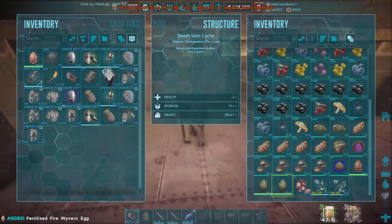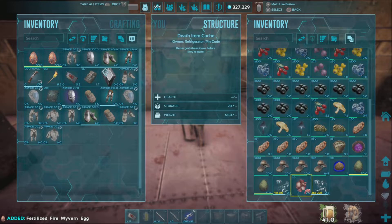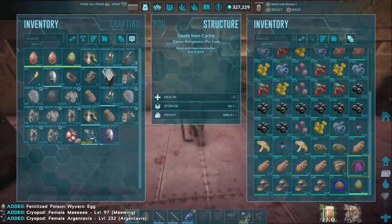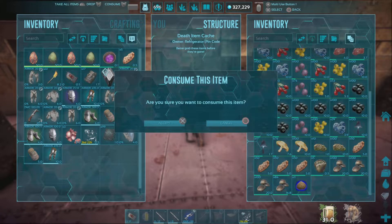Stop panicking — generator's down! Oh okay, the refrigerator... oh, Wyvern eggs! Level 95... 90... 90. I don't want those. Oh, 170 — I'll take that. Oh, Maywing! I got a Maywing and an RG — tamed ones though. I'm gonna take them. The level 100 though, I'll take that.